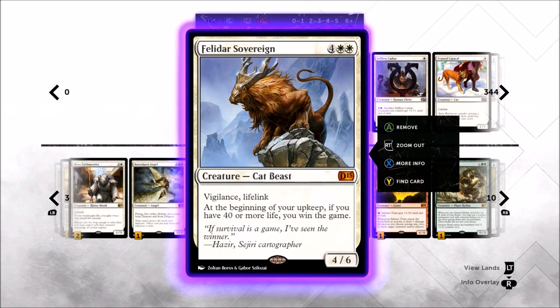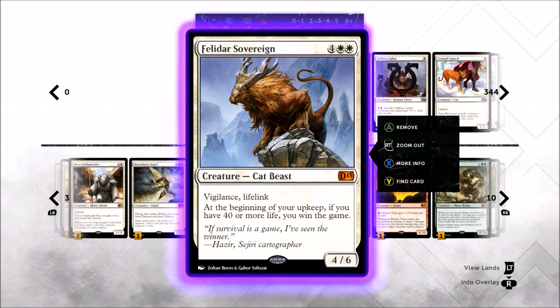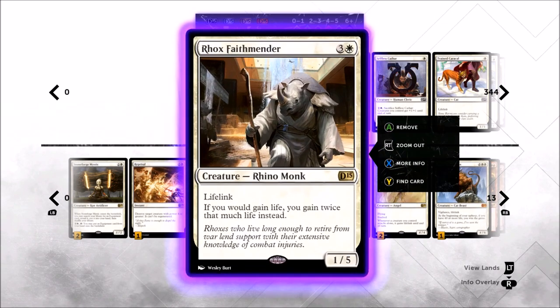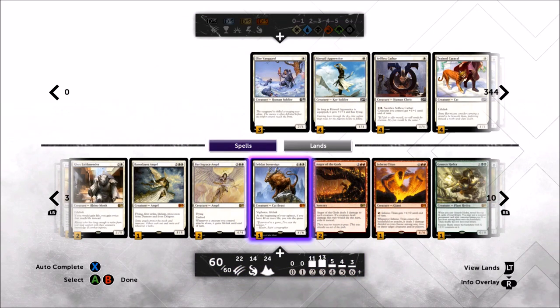At six mana we've got three cards. First, Felidar Sovereign — a 4/6 vigilant lifelinker for six mana, which is pretty good on its own. Since we're playing equipment, you can put an Avarice Amulet or Mana Force Mace on it and gain a ton of life. In my experience with this deck I've never gotten the alternate win condition to go off, but I have gotten it into play and it's awesome as an equipment target. A fully powered-up Mace makes it a 9/11 vigilant lifelinker — just insane. I've been well above 40 life multiple times; if you draw Felidar Sovereign you could win the game.